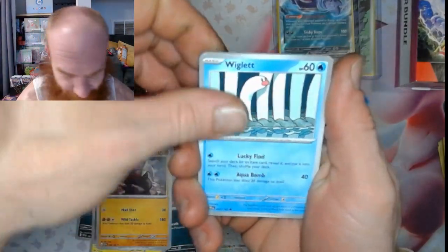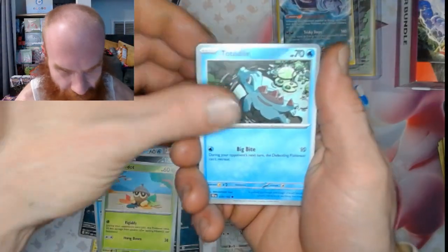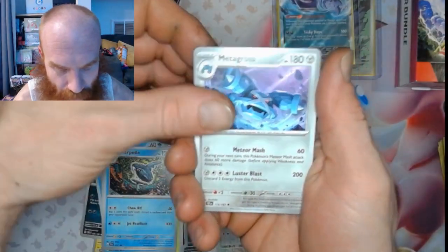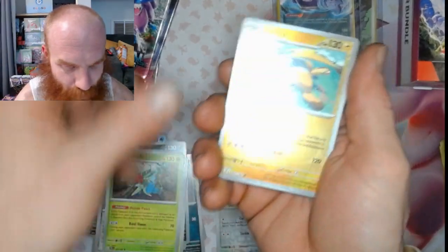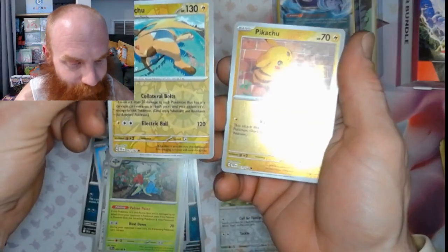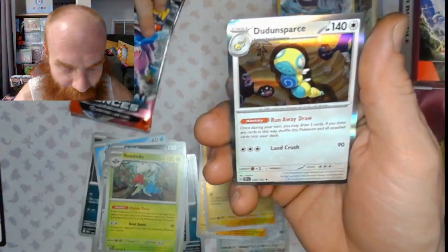We got a Wiglett, an Arbok, Totodile, Sharpedo, Metagross, Roserade. Oh right - Raichu, Pikachu's brother! Brother and brother right there back to back - Raichu and Pikachu. And Dudunsparce.